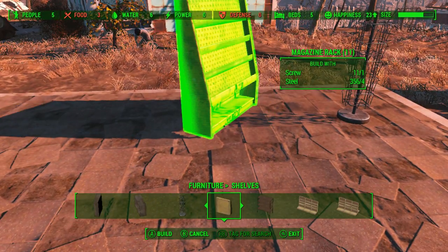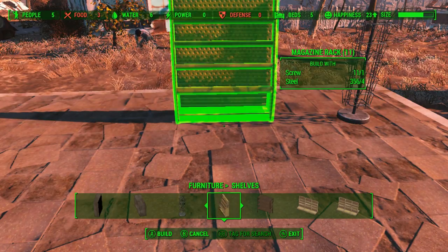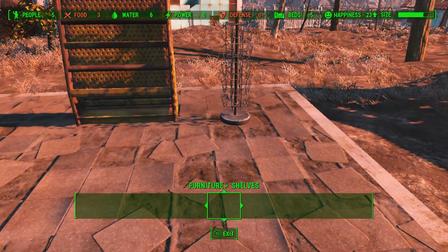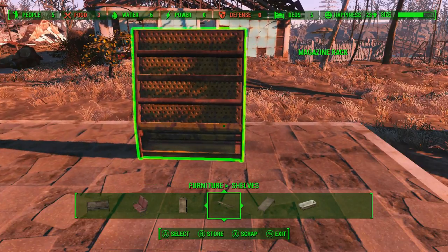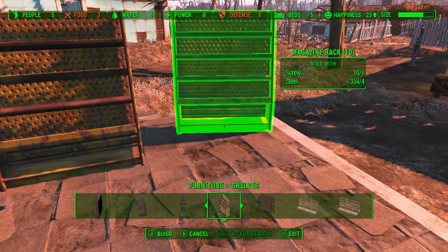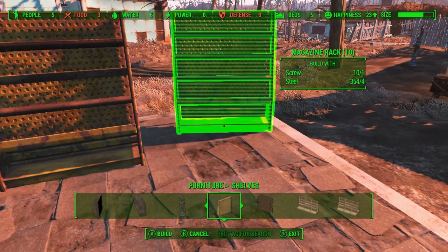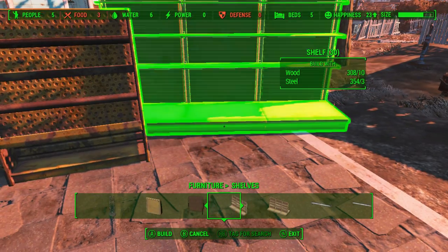Oh, this is a cool different kind of magazine rack. Maybe we'll build this kind, and we'll scrap the other one. Hopefully I don't waste resources. If we were to build this one again - oh, so we lose the screws basically, and some of the steel. Okay, so we just got to be careful with what we're building.